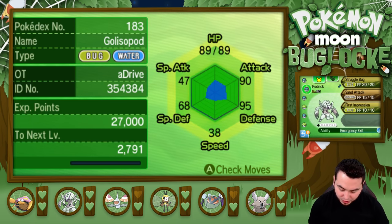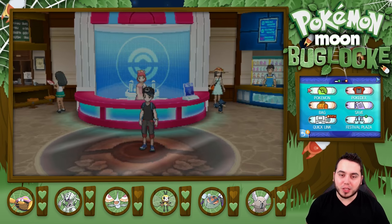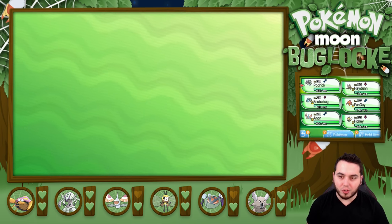Let's see what Emergency Exit says: 'The Pokemon sensing danger switches out when its HP becomes half or less.' That sounds like the exact same thing as Wimpod — pretty lame ability. But nevertheless, we will continue our journey here, and I would actually love to get Golisopod some action. Maybe we'll see if it can learn TMs too now that it's evolved.